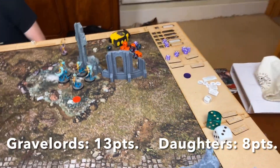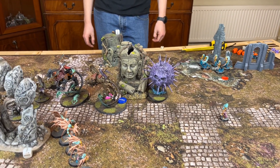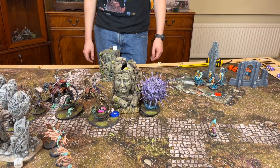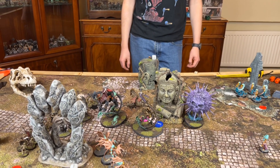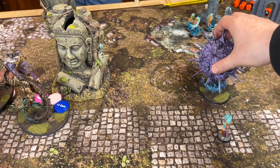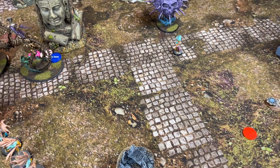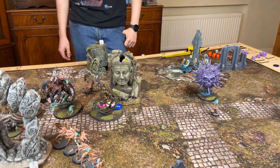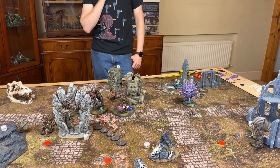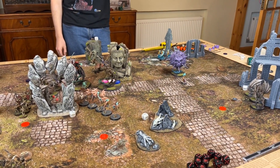Turn 3 Daughters quick summary: they took Breakthrough. Heroic action — healed. Manfred healed. Re-roll saves from prayer. Rewards. Moving the sun to there. If priority goes this way it's going to be four and four again — tight scores. You'll probably get your grand strat unless I run away to deny it.